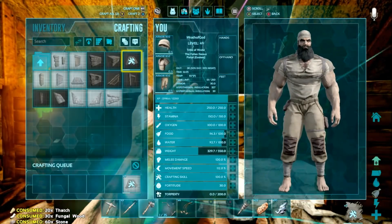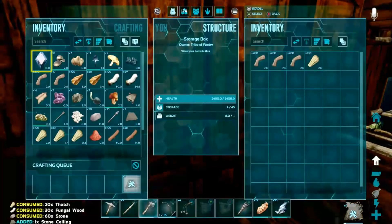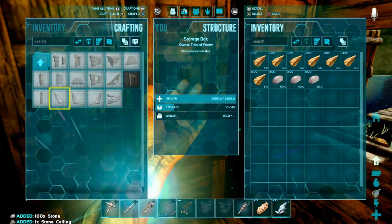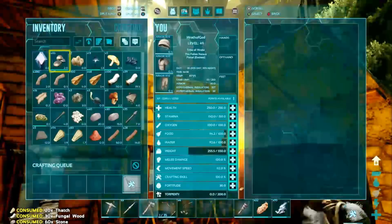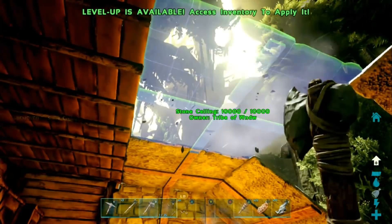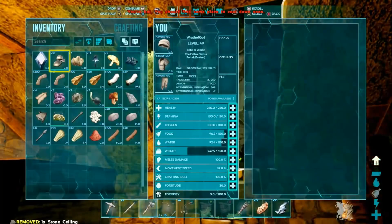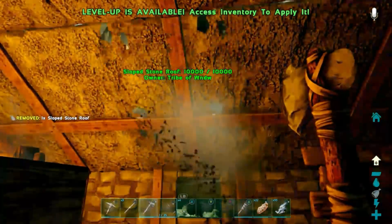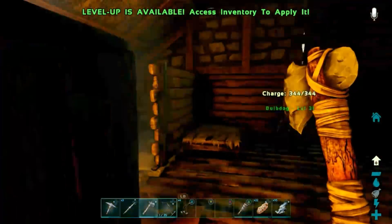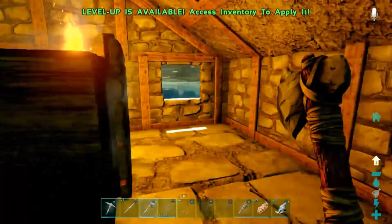We're going to need stone. I happen to have some. Perfect - pretty much professionals at this. We've got a half stone, half wood base. Actually, I kind of like how it looks - separating the work from the play. We might have to move our fridge and such, probably not a bad idea. But for now, I mainly want to get this smithy placed.